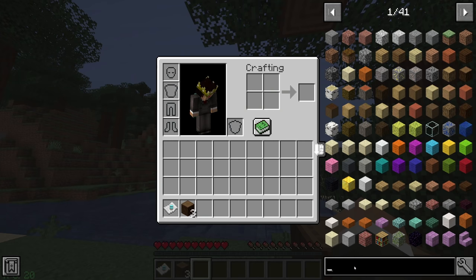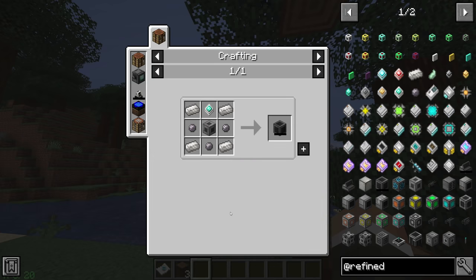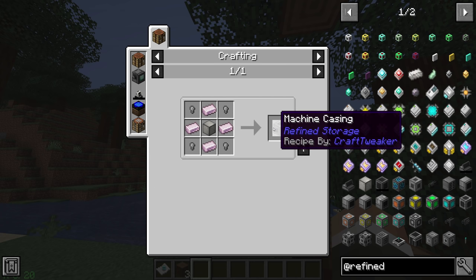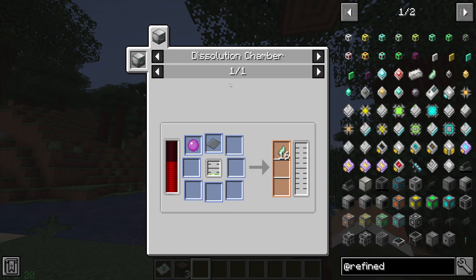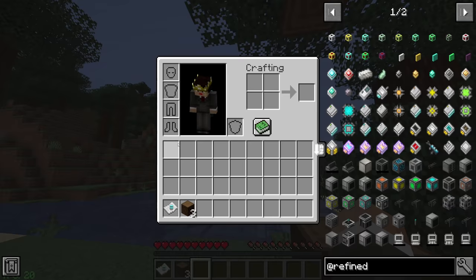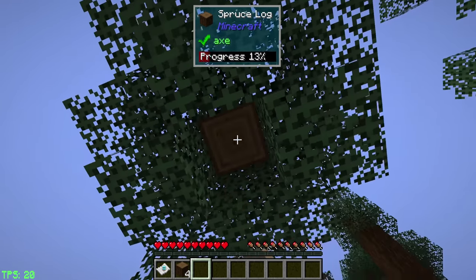For example, if we look up Refined Storage, which we do have in the pack, and we wanted to make a Refined Storage controller - one of the first items you need - the recipe looks fairly standard, but looking at sub-recipes, we need things like bismuth brass. To make that, we need a block of quartz enriched iron, which must be made in an alloy smelter or alloy furnace from Blue Power or Silent Mechanisms. We also have things like the advanced processor made in a disillusionment chamber with pink slime and plastic sheets. The Refined Storage system is meant to be further on in the pack, so it is behind some slightly more difficult recipes.